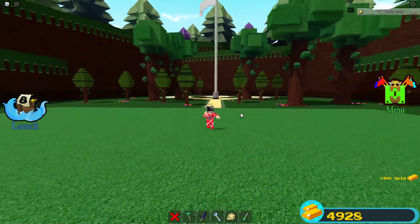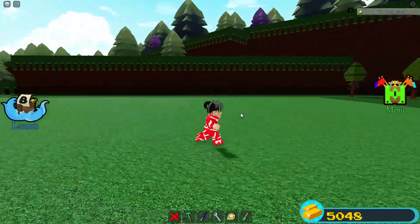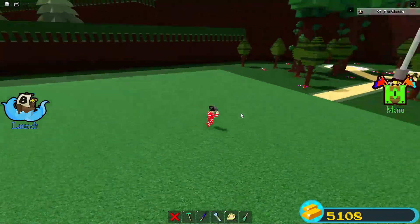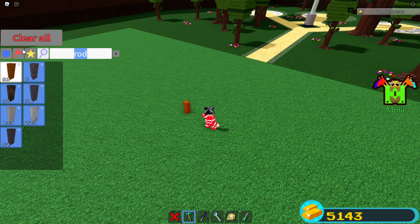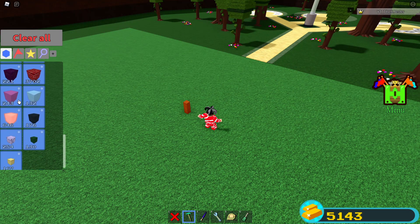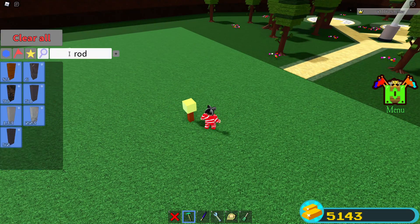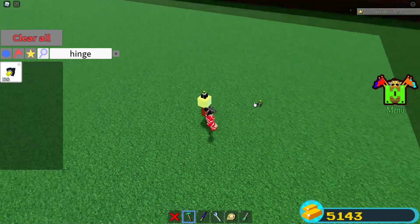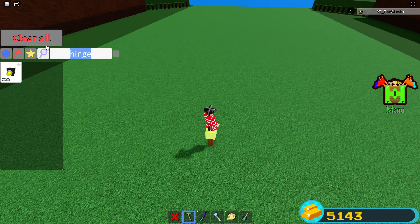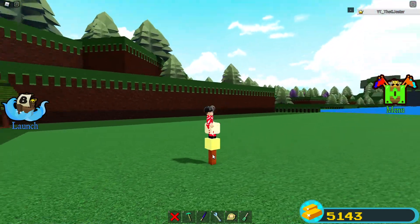Alright guys, so basically we're gonna get right into this build. All you need to do is place down a wooden rod, then go ahead and take any block you want — I'm gonna use the gold block, it's pretty cool looking. Whip out a hinge real quick, place that on top, then take a butter block and place that right on top of you, just like so, and then you're done.